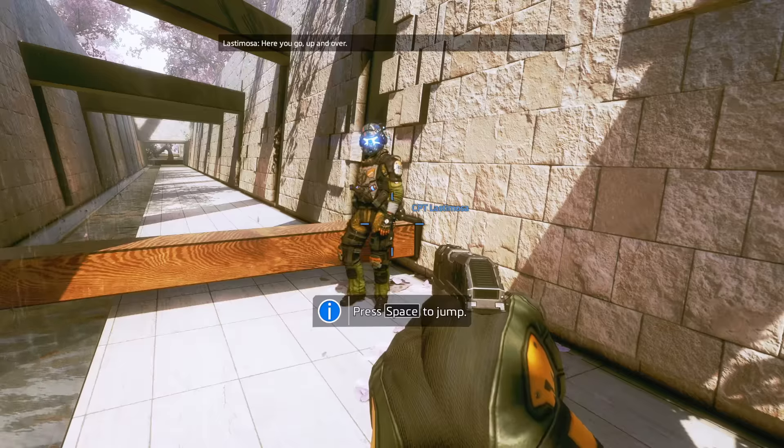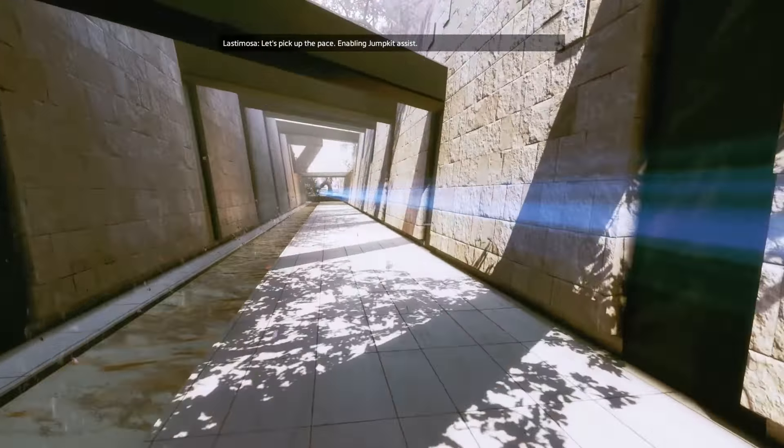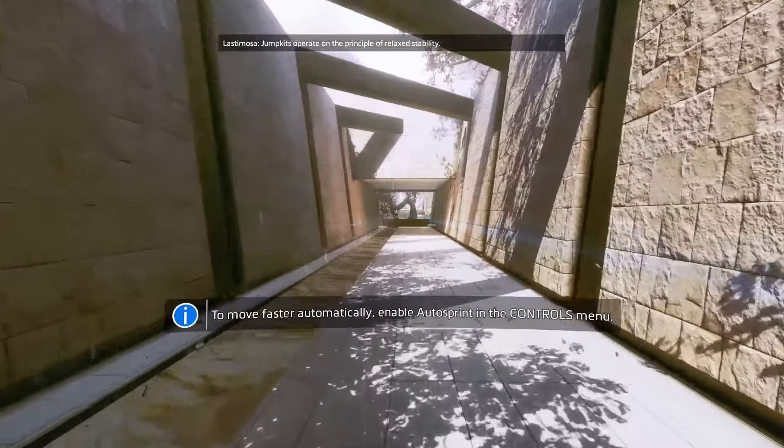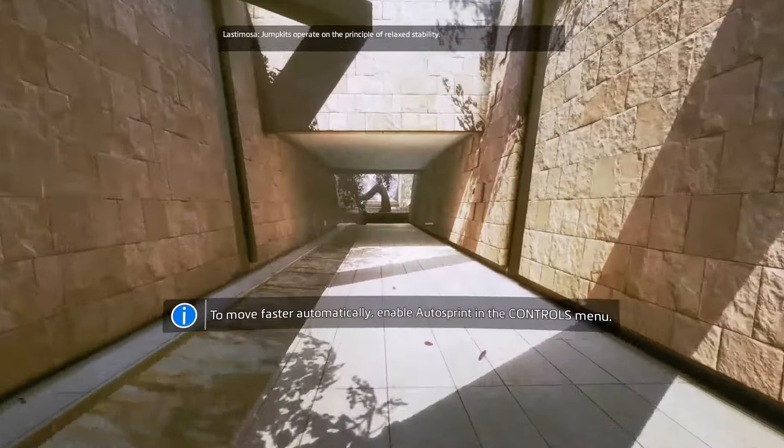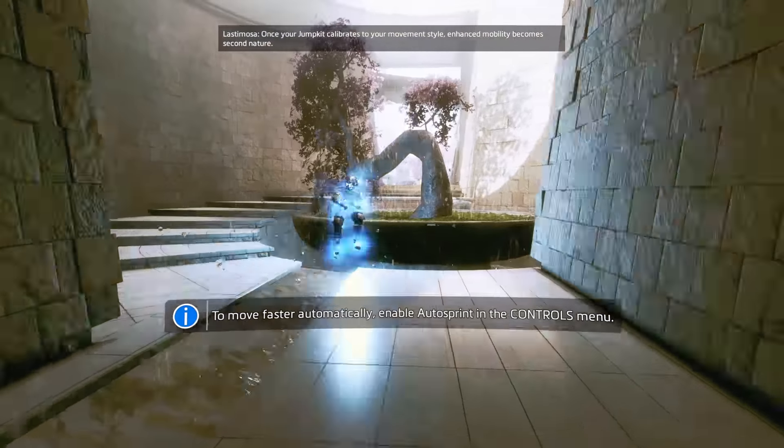Here you go, up and over. Let's pick up the pace — enabling jump kit assist. Jump kits operate on the principle of relaxed stability. Once your jump kit calibrates to your movement style, enhanced mobility becomes second nature.